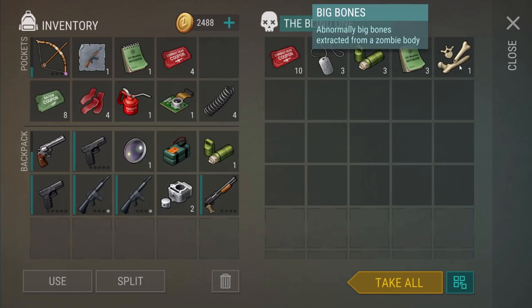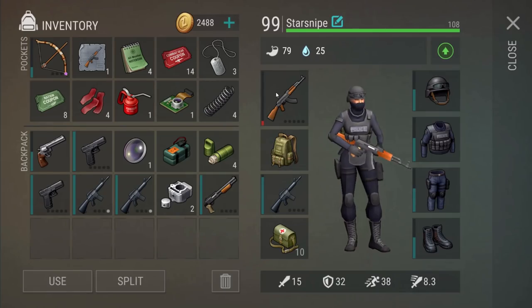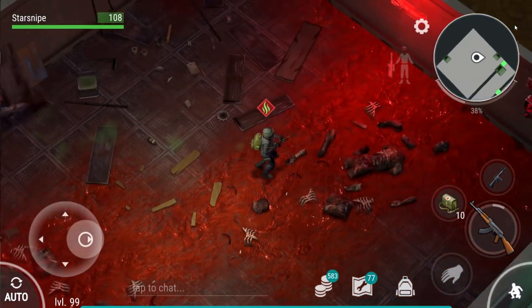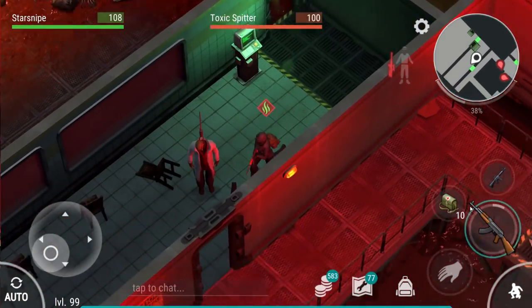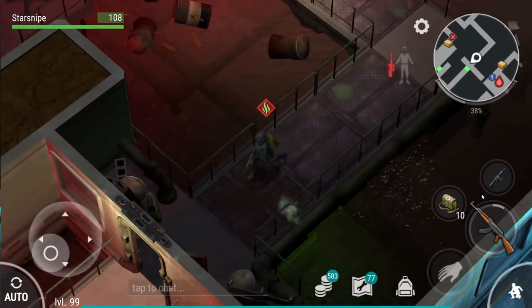Big bones! Abnormally big bones extracted from a zombie body — these can be found from all the bosses, and frenzy giants apparently have a chance of dropping them too. Let's take all. We should have a recipe for the floppy disk now, we just gotta run back to the specialist and take care of that. Now we gotta start thinking about how we want to build our guns.